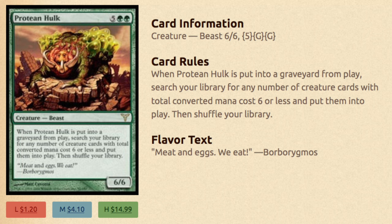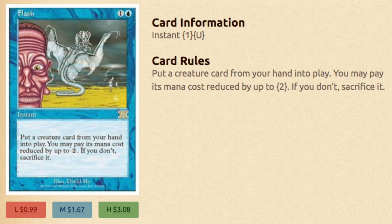So the first part of the combo is Hulk. Hulk costs 7 and is from Dissension, so an older card. When it is put into your graveyard from play, you can search your library for any number of creature cards with converted mana costs 6 or less and put them into play. That means you can search stuff that costs 0 or X, and you can search infinite amounts of those, as long as all the cards you search add up to 6 or less.